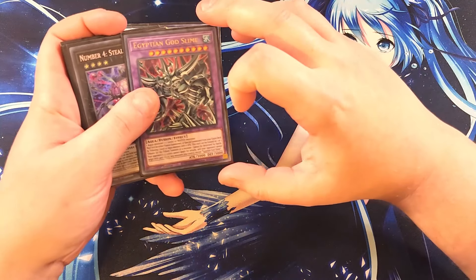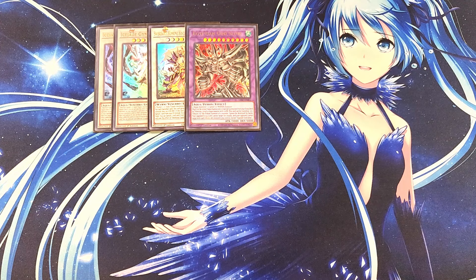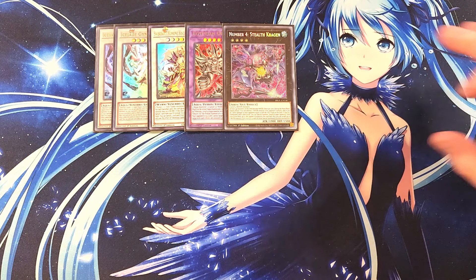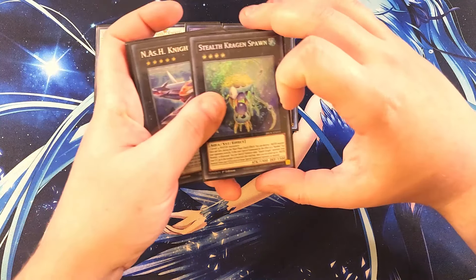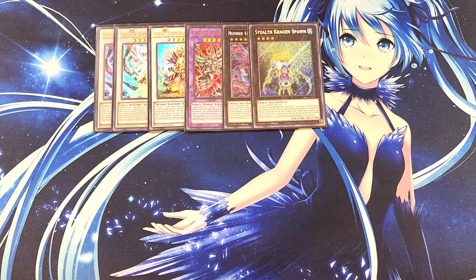We then play a single copy of Egyptian God Slime. You can make this card using Cosmoclore and the Field Spell, which drops Cosmoclore's attack points — and since it is a Level 10 Aqua monster, you can tribute it to make Egyptian God Slime. We then play a single copy of Number 4: Stealth Kragen. This card does burn damage, turns everything on the field into water type, and is a fantastic card to make in the deck. We also play a single copy of Stealth Kragen Spawn to go along with it.